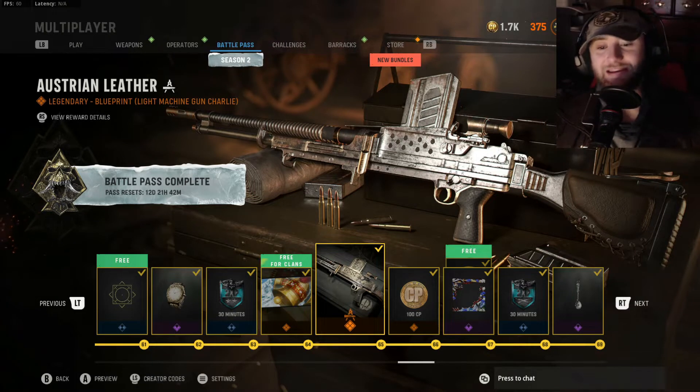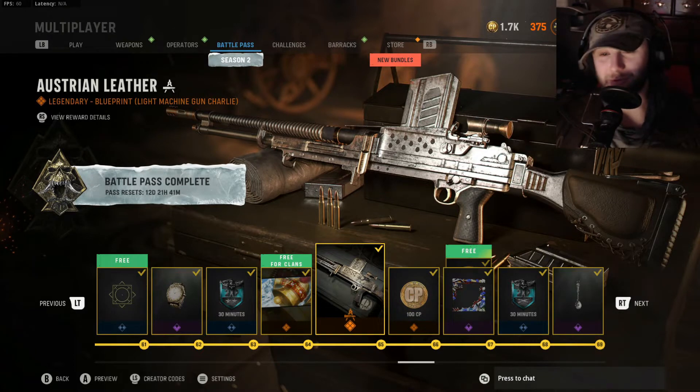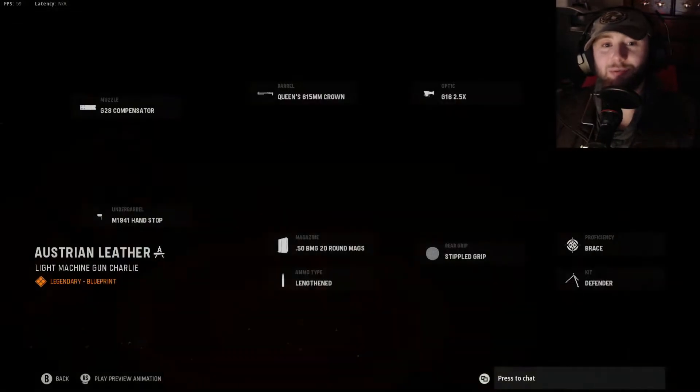Howdy guys, how's it going? So we're looking at tier 65 today here in season 2. Only got 12 days, 21 hours, and 41 minutes left in season 2, and we've just about covered every single legendary blueprint here at the tail end of things. We're looking at one for one of the most cancerous guns in Call of Duty Vanguard, and that is the Bren LMG, and this is the Austrian Leather legendary blueprint.